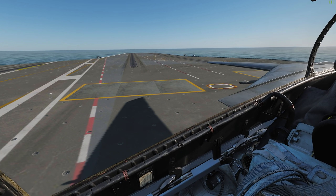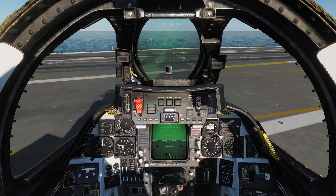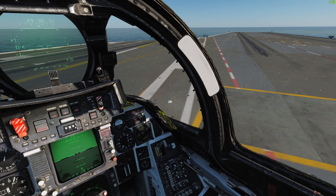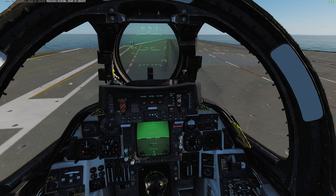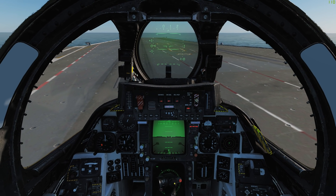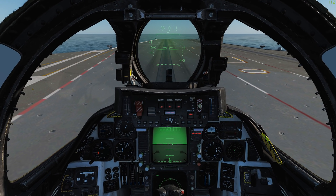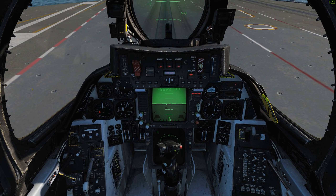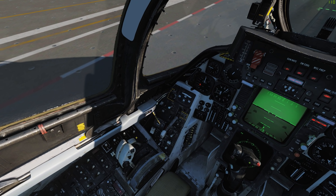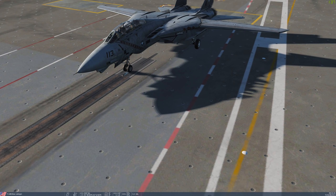Alright, so we are going to take off. One of the cool things about the F-14 is you actually need to salute to use the cat now. So you actually have to do a nice little salute, which is a lot of fun. Let's check ourselves — we're close enough. We'll speed up just a little bit more, get right to the cat. Flaps down. Perfect.